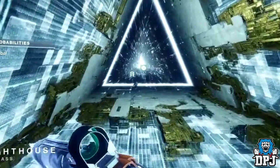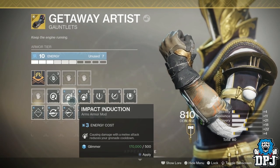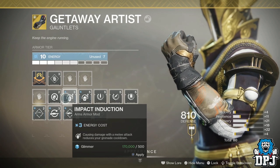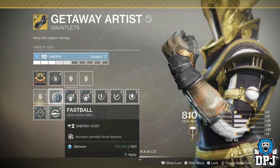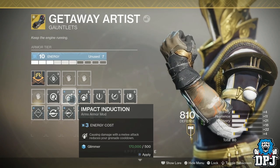Also, when playing in a team, your allies' subclass shows via an icon next to their name. When Shadowkeep drops, all armour across the entire game will drop as Armour 2.0 — yes, that includes Escalation Protocol armour, which as you guys know looked incredible. Also, exotics pulled from your vault will now be Armour 2.0 ready.